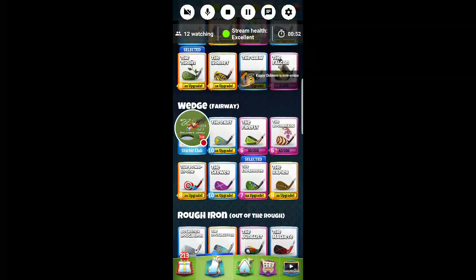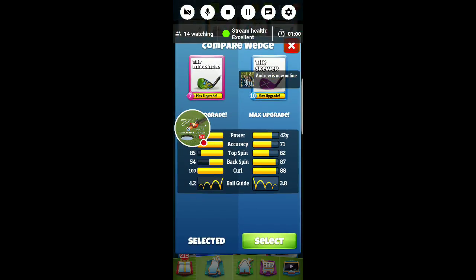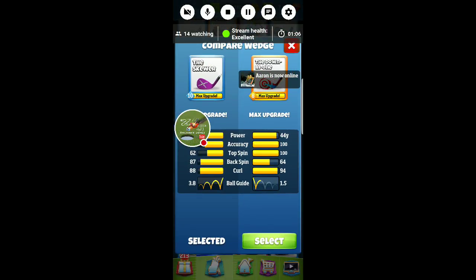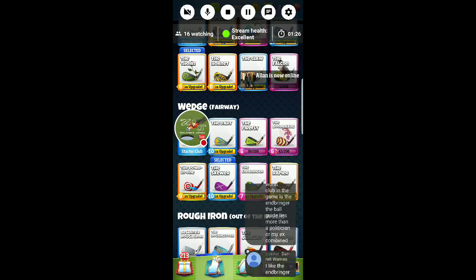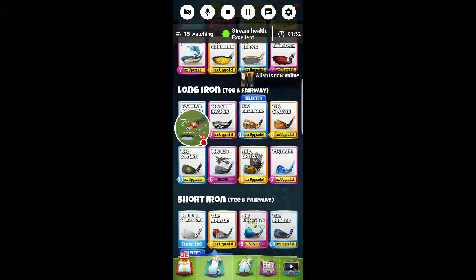I'm switching my wedge out. Early on you're either using Dart or maybe you just unlocked Skewer. I've been known to use Skewer down in the lower tours as kind of an all-or-nothing club. I wouldn't necessarily recommend it — it gives you one option, you're going for the dunk on everything, so it really makes things interesting if you go that route.